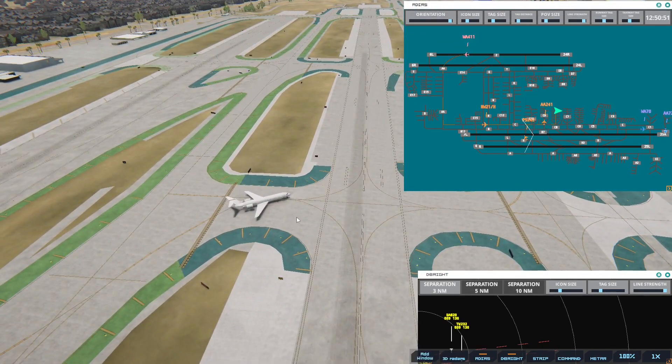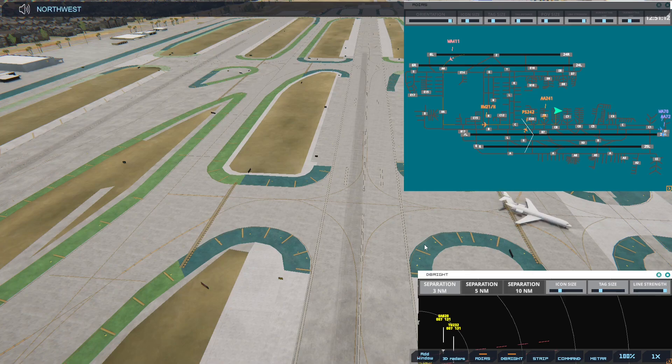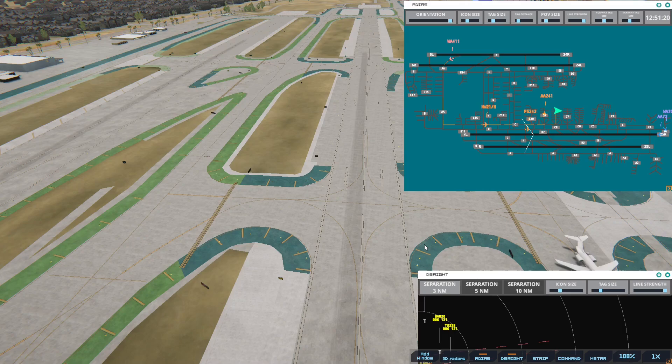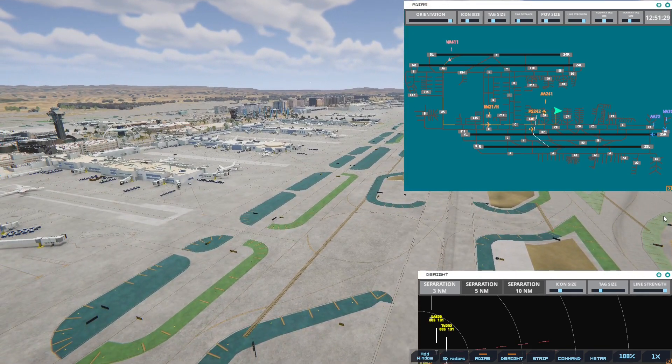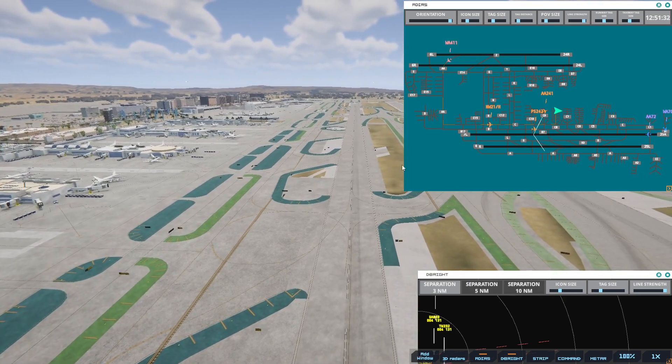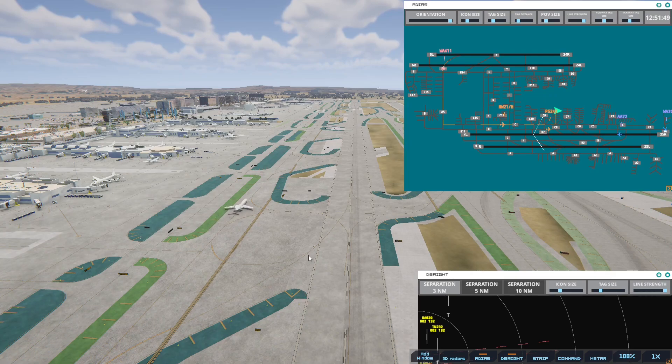So that is there, getting ready to cross. Northwest Orient 21 Heavy, continue taxi. Western 411, taxi to terminal, cross runway 6 right. Everybody's moving. He's coming down the runway — I see no strips. Oh, there is a 1255 — it just appeared, so we're going to have one more. Again, if we don't have any landings before 1 o'clock, those won't be called in either.